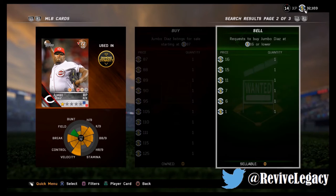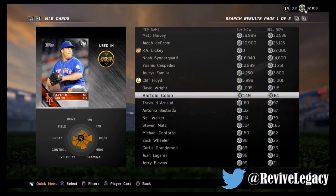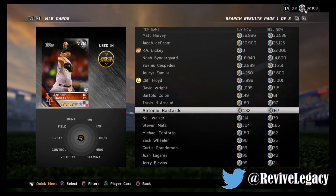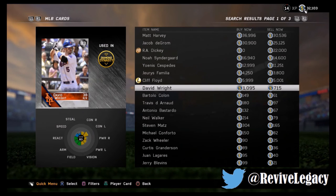Once I get Barnhart I can quick sell him for about 25 stubs, so that's a 14-stub profit right there. The Mets legend — you get Cliff Floyd, he's worth 6k stubs, and I didn't even spend that much. For all the silver guys I put in bids under 100 stubs, so I'll be able to quick sell all of them for 100 stubs and probably make 20-30 stubs on each. Then I'm going to get a 6k player on top of that — so you're going to break even or make coins if you do it right.